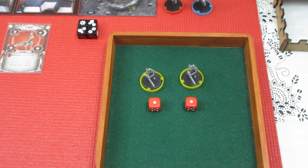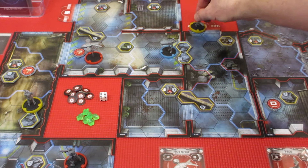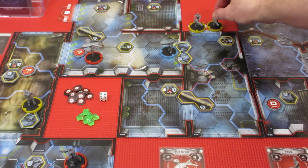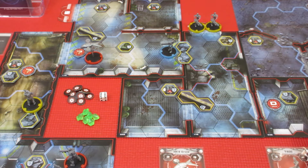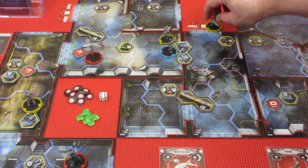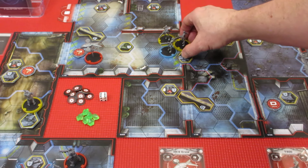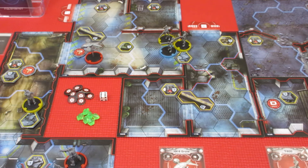Let's get them on the board. That number 1 spawn point is just spitting out enemies. They're both going to move 4 — 1, 2, 3, 4 and 1, 2, 3, 4 — and of course they have zero line of sight to anybody. That was very quickly Kyle's turn.